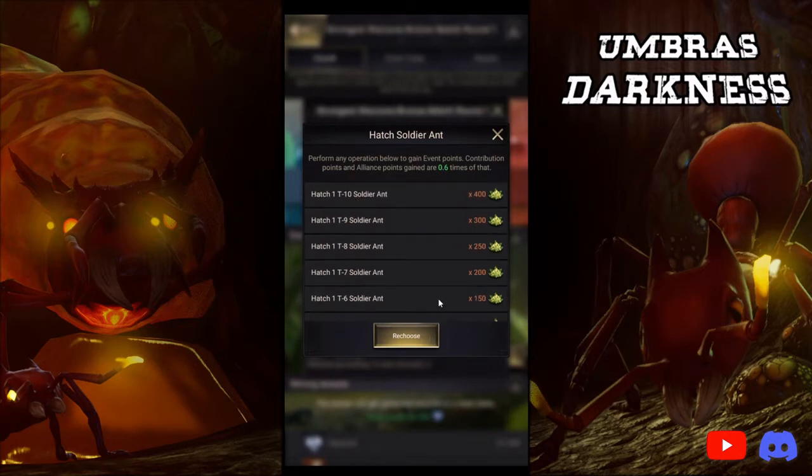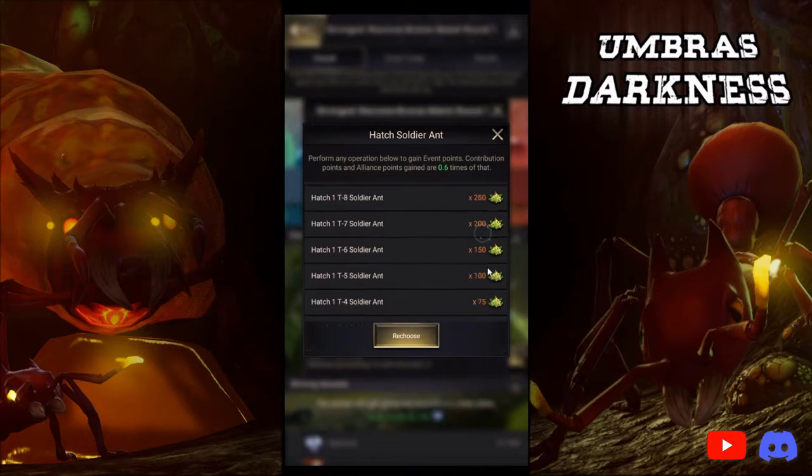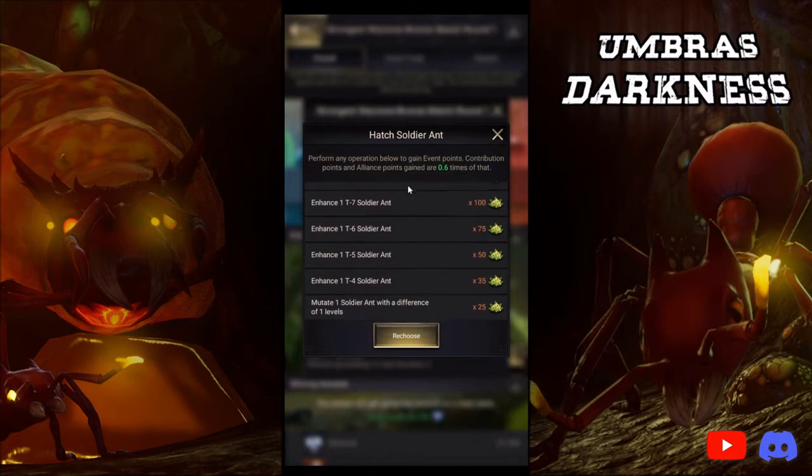So how to get points: hatching soldier ants — different T-levels give you different points, that makes sense. Enhancing soldier ants — different level of enhancement, that makes sense because it costs more honeydew. Mutate one soldier with a difference of one level — that makes sense, it gives you points for even mutating.